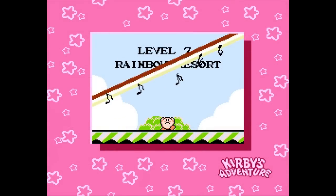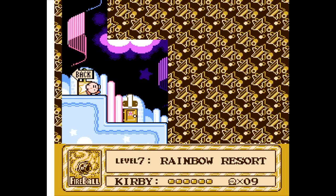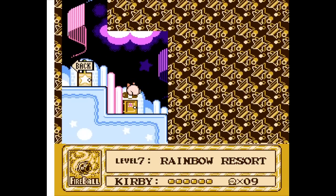Hello, ZebraHerd! Welcome back to Curvy's Adventure. Today we're taking on level 7, Rainbow Resort. And this one is pretty cool — we're up in the stars, it seems. We've got clouds and little star shapes around here.